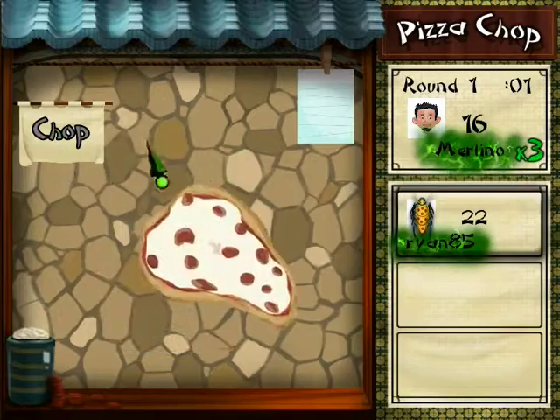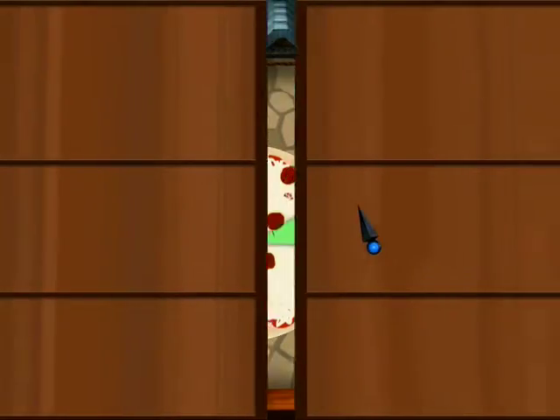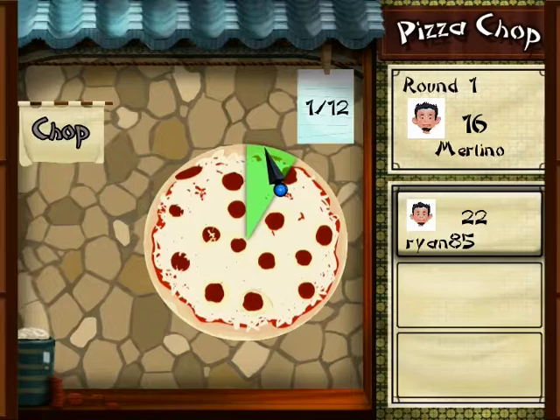To win you must have the highest score at the end of the third round, and remember each round gets more difficult so chop your pizzas wisely.